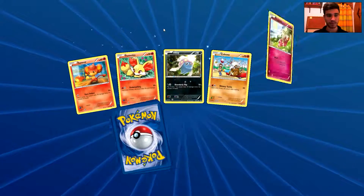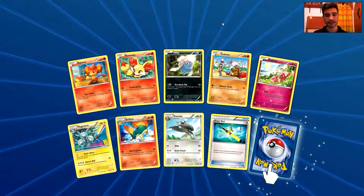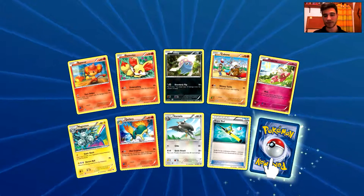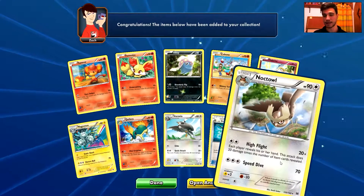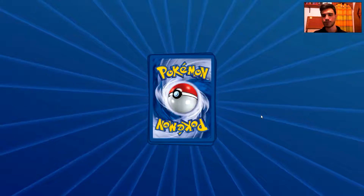Let's open another one. We have a Pansear, a Fennekin, an Inkay, a Cubone, a Flabébé, a Magneton, a Quilava, a Staravia, a Super Rod. And the rare is a Noctowl — just a rare card, nothing so impressive. I would really appreciate one more ultra rare very soon.